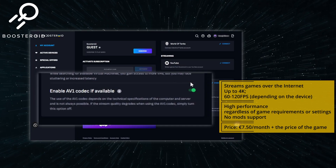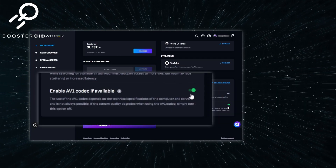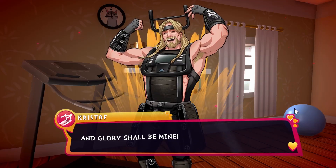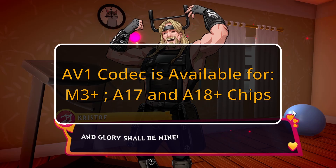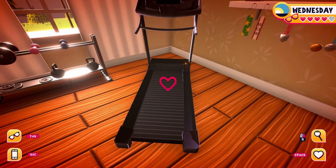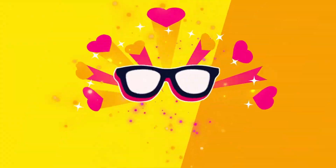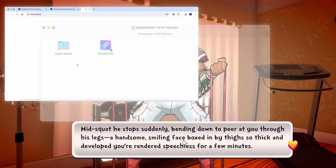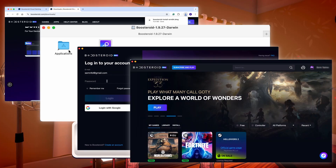Boostroid is currently the only cloud streaming service that supports the AV1 codec as a feature, which is incredibly useful because it uses up to 50% less bandwidth than older formats. But this only applies to M3 devices and up, which limits its usefulness for now since older Macs don't have this advantage. To get the best possible Boostroid experience, I recommend getting its dedicated macOS app and streaming games through it. Regardless of codecs, the app has better image quality and higher possible bandwidth — up to 80 megabits — with less bugs overall than the browser version. To get the app, go to your profile page after you subscribe and click on Applications to download it. Then just install the app, open it, log in, and you are ready to start playing.